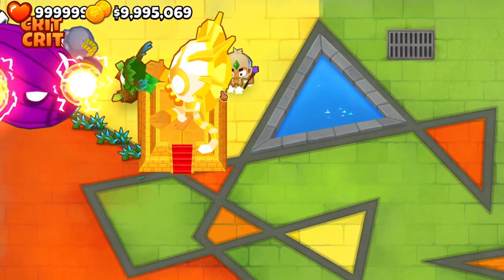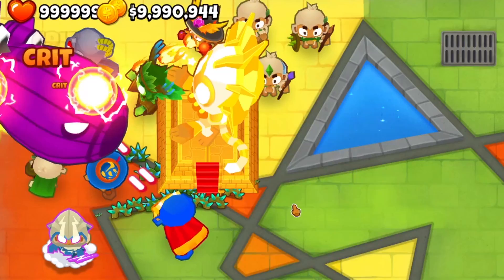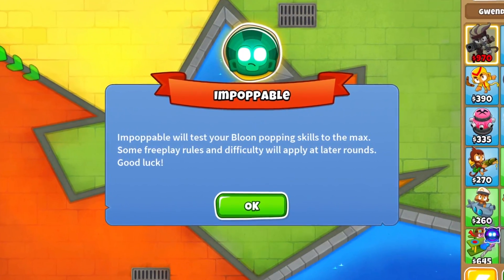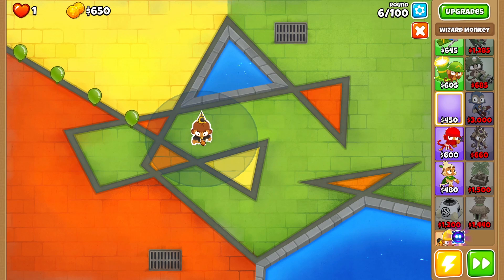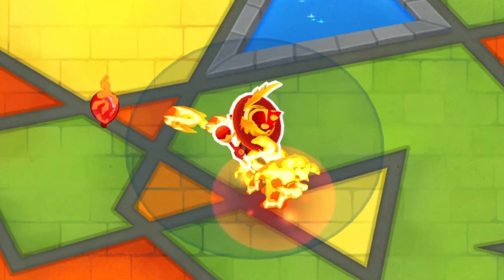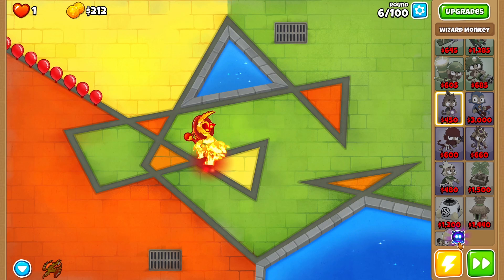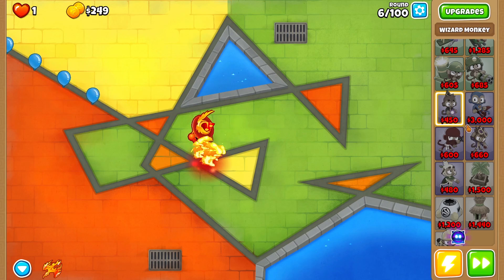Today we're gonna be trying CHIMPS mode with the random towers mod, but we can only get random magic monkeys, so let's see if we can win. CHIMPS mode is very scary because we only have one life, and every tower we place down will be completely random, transforming into a random magic monkey.